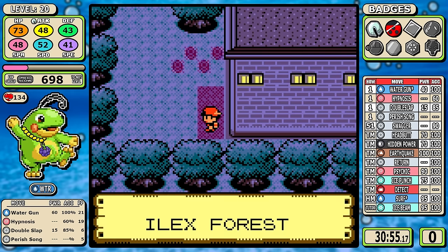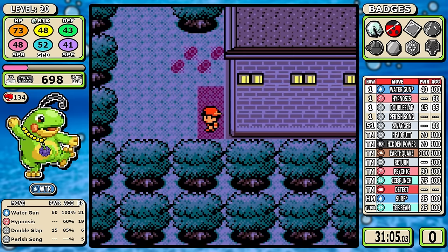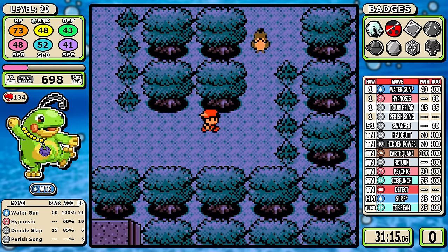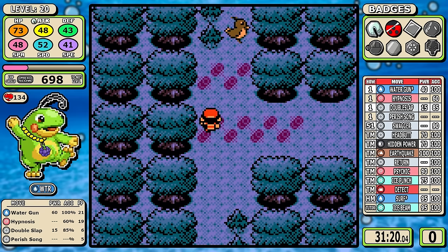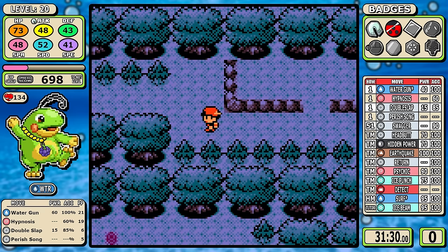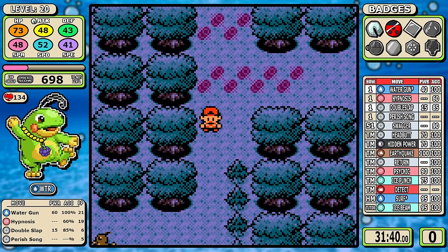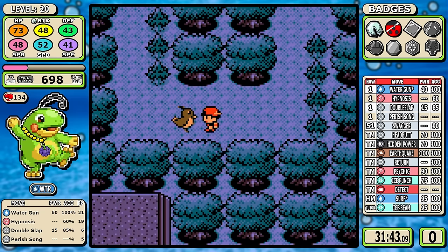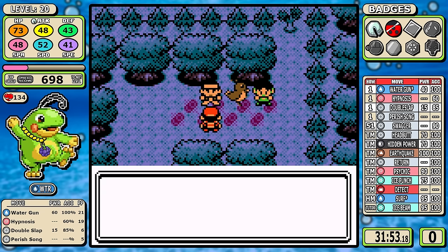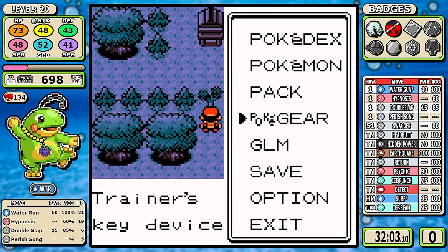In Ilex Forest we're picking up Headbutt, and I want to talk about trade evolutions. I'm not a fan — it just locks you out of playing so many cool Pokemon when you're a kid. By the time I traded for most Pokemon in Gen 1 or Gen 2 that required specific items, it was after the majority of the game was over or after I'd already beaten it. One thing I love about making this content is that it lets me fully experience how some of these Pokemon do from the start.